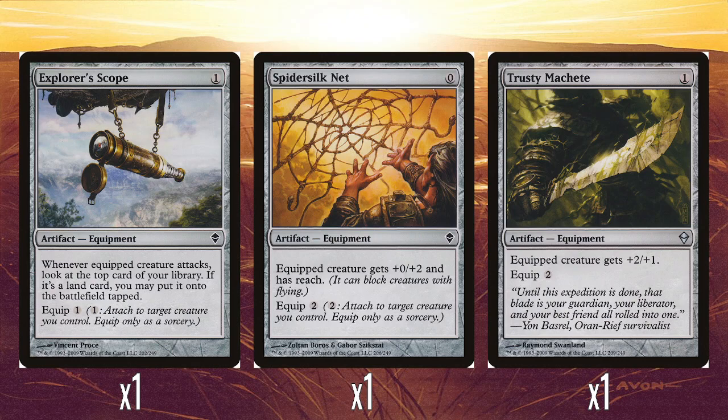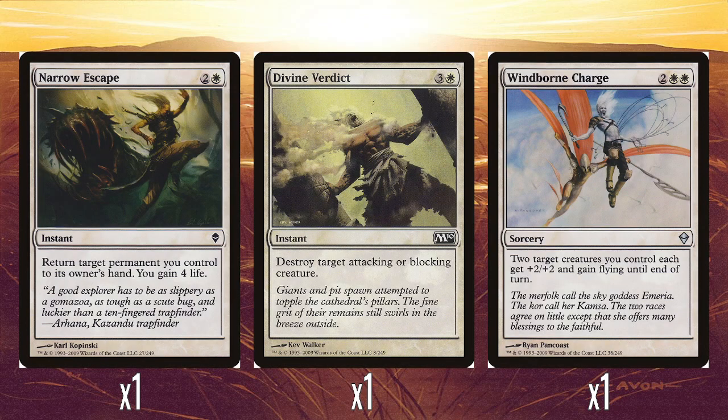And then the three equipment — this is it. This is the three equipment in a deck that's meant to be all about equipment. A single Explorer's Scope: one mana, whenever equipped creature attacks, look at the top card of your library; if it's a land, put it onto the battlefield tapped. A single Spider Silk Net: zero mana, equipped creature gets +0/+2 and has reach, with equip 2. And a single Trusty Machete: one mana, equipped creature gets +2/+1, equip 2. I feel like there should have been at least two Machetes — I have no idea why it's uncommon.